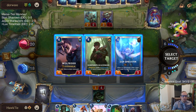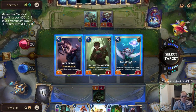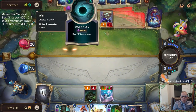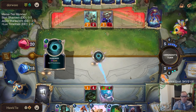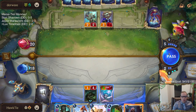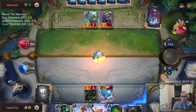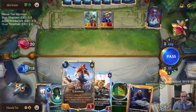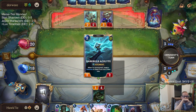We can either go a four-four Elusive — because this is going to get plus two plus two — we don't get any of these abilities, so it's just four-four Elusive or six-five Overwhelm. Let me go four-four Elusive. This does three. They also can play something that does one. There's no champion now. You're still just a four-three Challenger though.